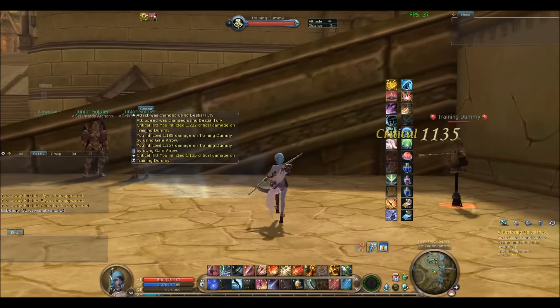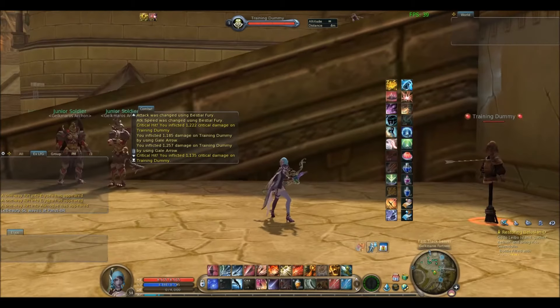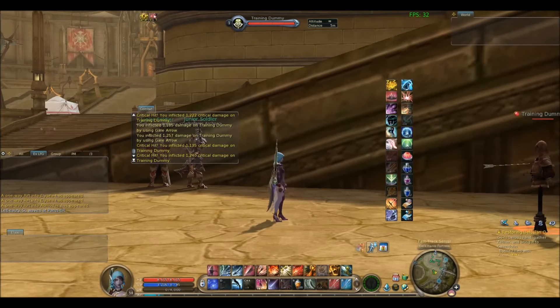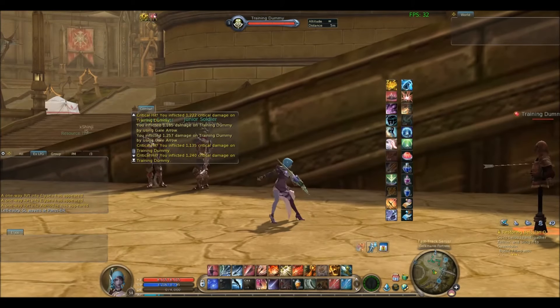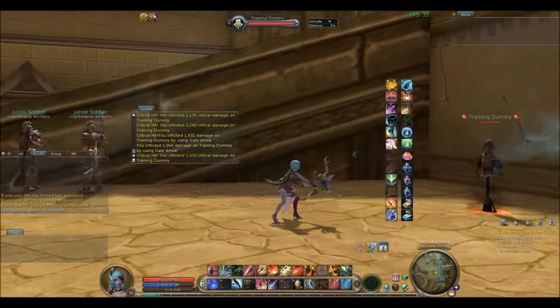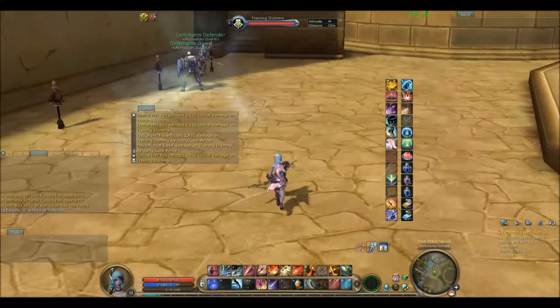There we go. You do it at the front — here and here — and then when you land, when your character is doing the kneeling animation, you have to tap it really quickly. This is for Asmodian; I'm not sure if it's the same for Elyos. You can do it while moving if you're good enough.